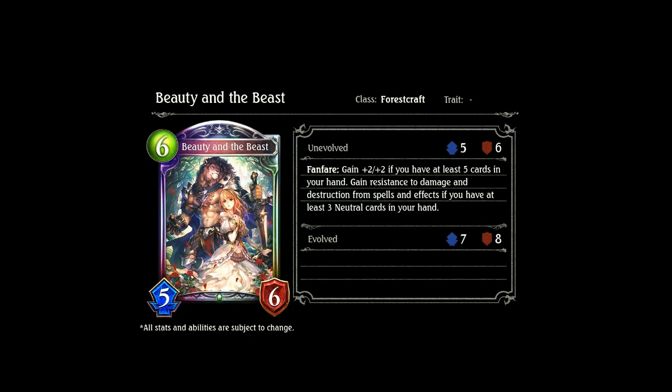Next we've got the official translation for Beauty and the Beast, which we did talk about last time. It's a 6-drop 5-6. Fanfare: gain +2 if you have at least 5 cards in your hand, and gain resistance to damage and destruction from spells and effects. So it can't be damaged or destroyed by spells and effects — battle damage will kill it, it can be banished, transformed, and returned. My analysis from last time was spot on. If you have at least 3 neutrals in your hand it follows up nicely.